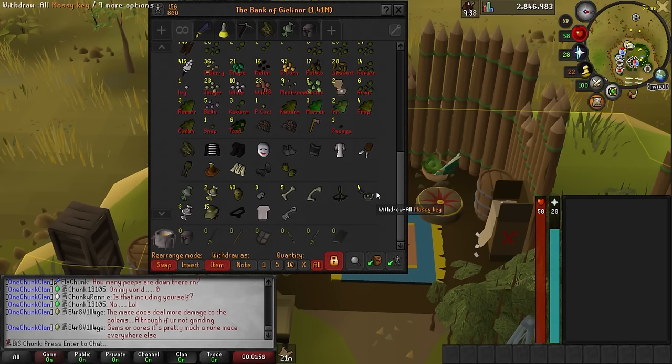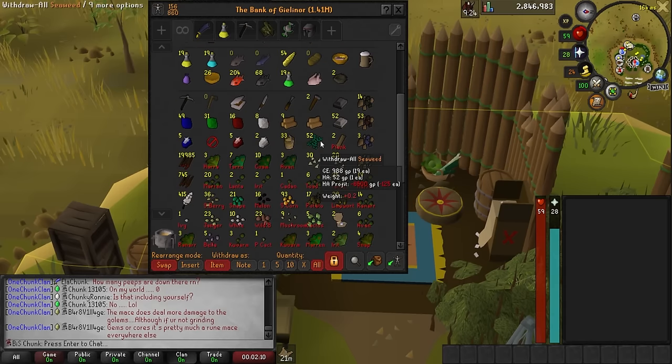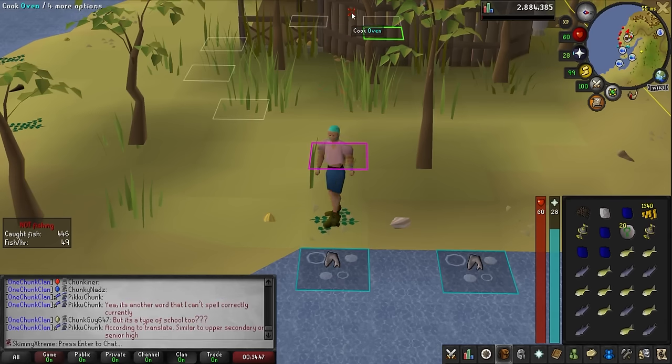The only way I'm going to be upset is if I hit 55 magic before I get the iron plate legs. I am in need of some AFK time, so we're about to do a little bit of fishing. Ending off the night with level 36 fishing.